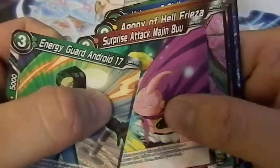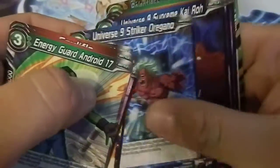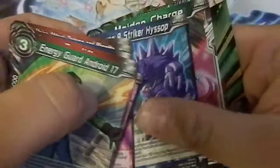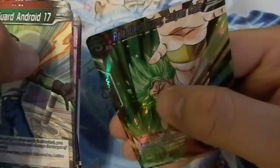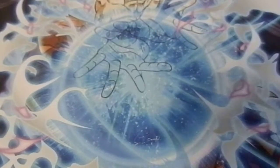Last pack — Android 17. Boo, Frieza, Khalifa, Kunshi, Oregano, Cairo, Zorray, He's Maiden, and Relentless Super Saiyan Kale. Well, didn't pull the Goku card, but did get some other stuff that I enjoyed. Hope you guys enjoyed watching this pack opening — I'll see you later.